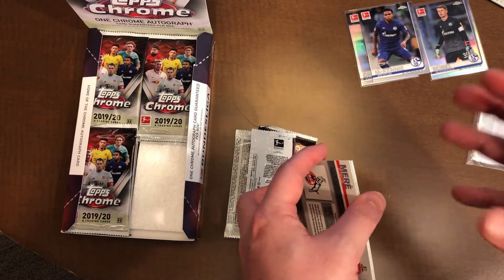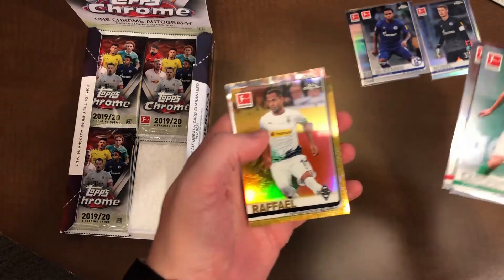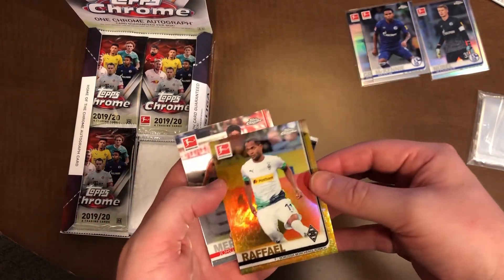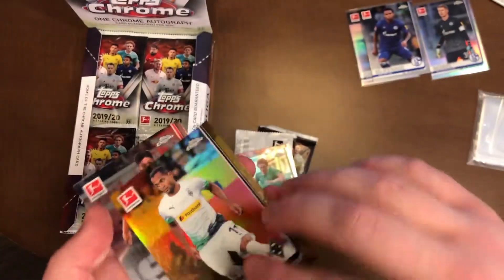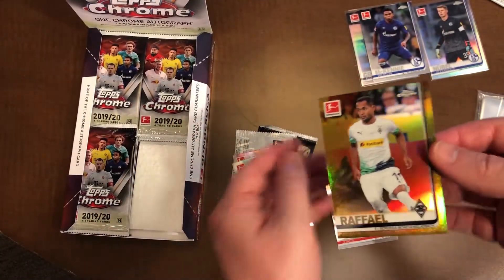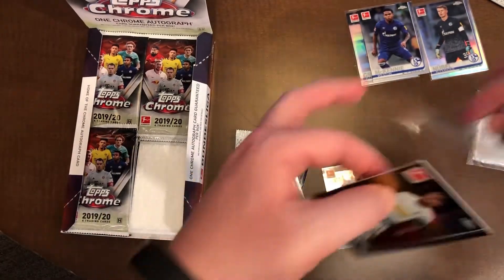The weird thing that they do with these is that they're from the same year. Oh — Sargent, this is actually a really good one. And then we have some color — we got a gold Raphael, numbered to 50. He looks kind of old, so I don't think that's necessarily a rookie card. We'll sleeve that one up.